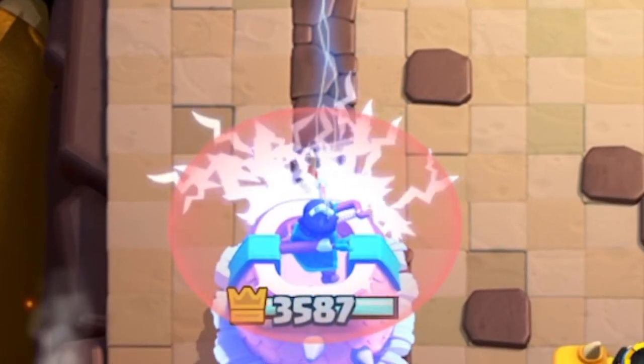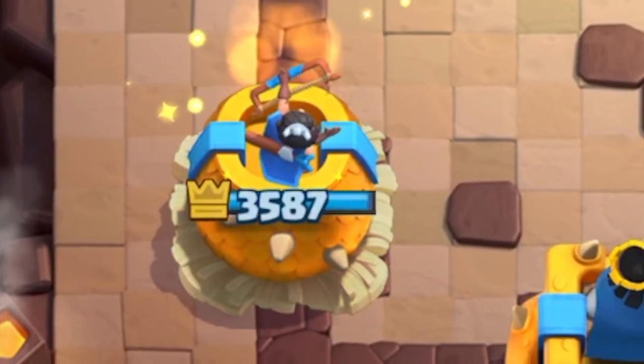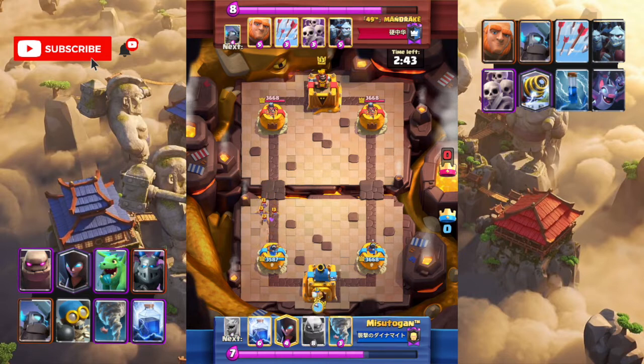Zap! What should we do? The opponent used two elixirs for the zap. If we use the bomber now, we can count that the bomber only costs one elixir — a positive trade.